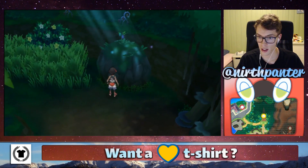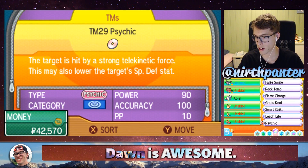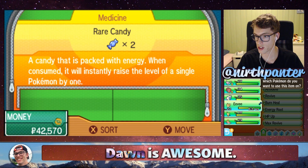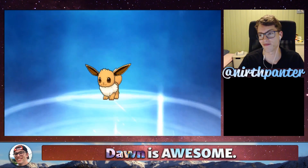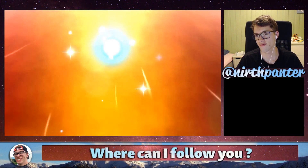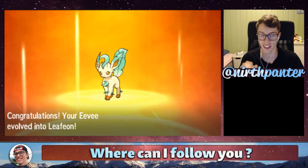Then either you can go and level up in the grass, or you can use a rare candy. It doesn't really matter. I'm going to use a rare candy just now to see that it works. Alright, congratulations, your Eevee evolved into Leafeon, and there you go.